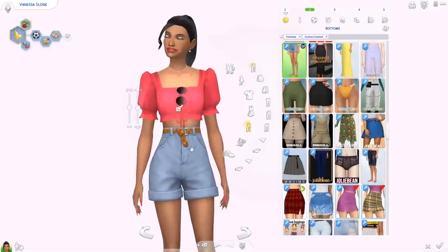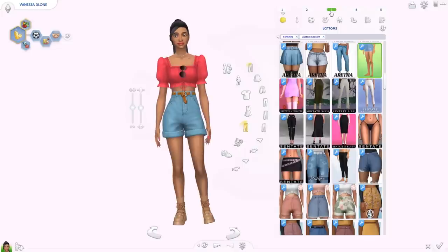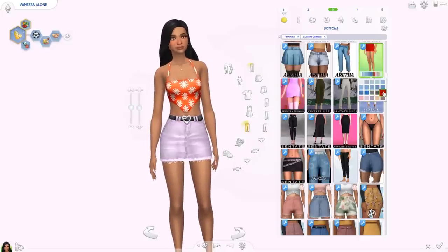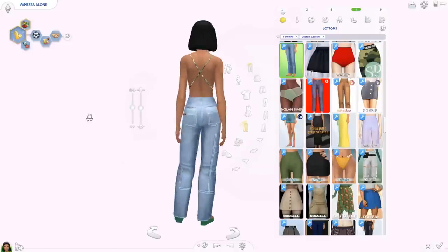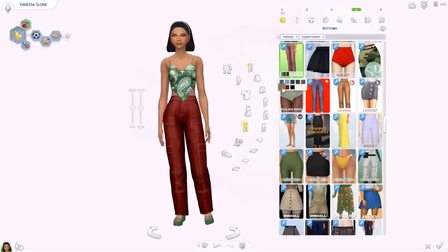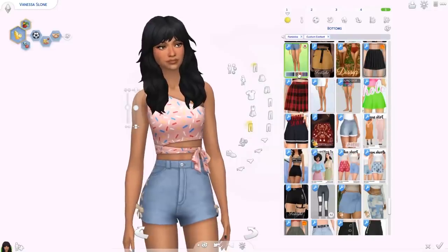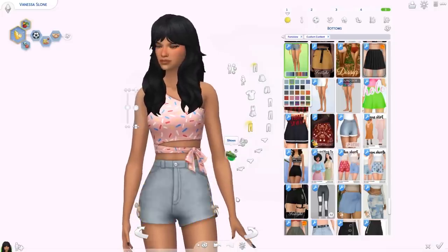Then we have the Ocean shorts again from the same pack as the Ocean top — really high-waisted with a bunch of denim swatches. Then we have the Jade skirt — a nice little denim skirt with a heart belt, available in a bunch of colors including some bright ones. Then we have the Driftwood jeans which I love — high-waisted but still kind of loose, with a bunch of colors. Then we have the Love Dive shorts from Trilica — really nice Maxis Match shorts in lots of colors, blues, and gradient swatches.